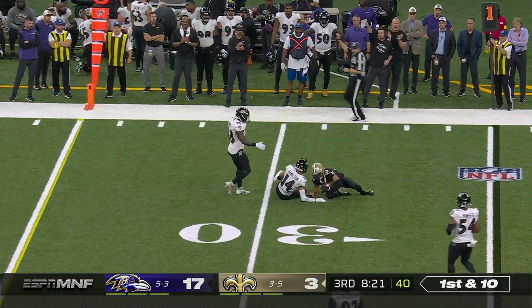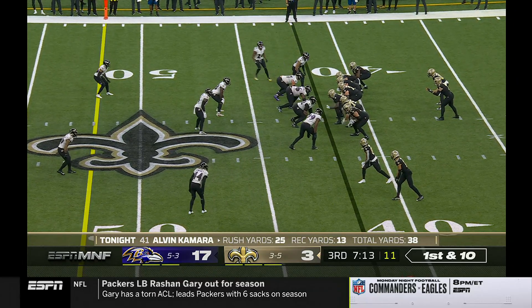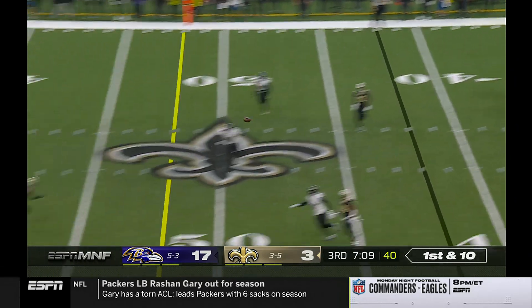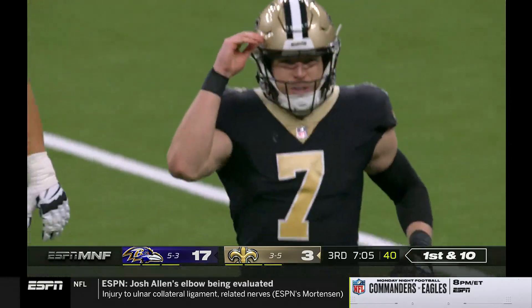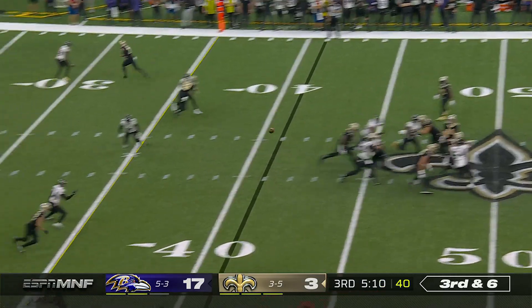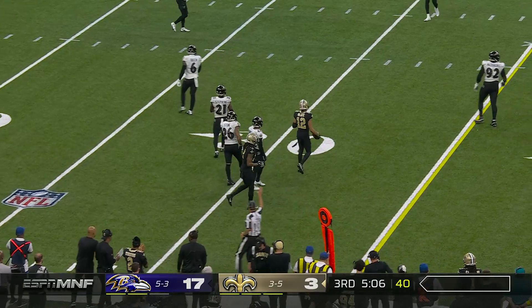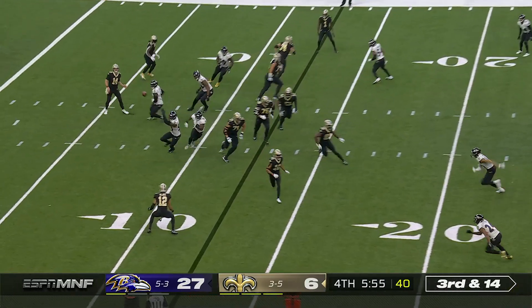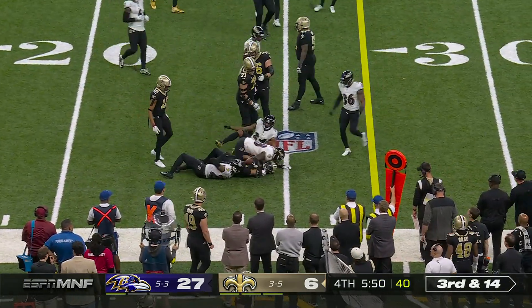On first down, pass complete to the rookie Olave. They need to help out their quarterback and get the running game going. Taysom Hill going to throw — and he throws a bullet for a first down to Olave. Pass caught, Olave catching a lunging first down. Here's Olave out on the edge looking for blocking, but he won't get the first down.